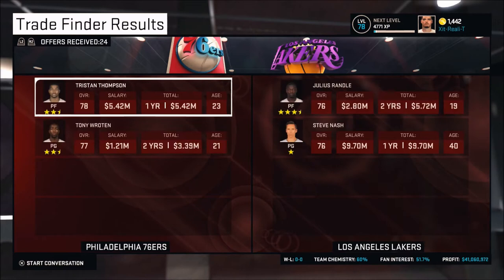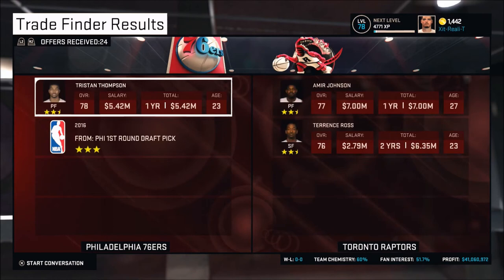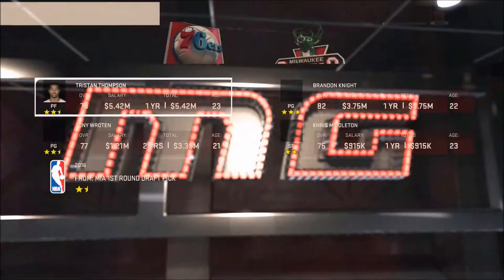Now this is what I'm talking about — Tristan Thompson and Tony Roten for Julius Randle. I know for a fact Julius Randle, after two seasons, becomes like a five-star athlete. Being that he is 19 and was a top-10 pick, I think this deal is what I've got to jump on. I know Roten's good and Tristan Thompson's good, but I'm going right back to that Julius Randle trade.